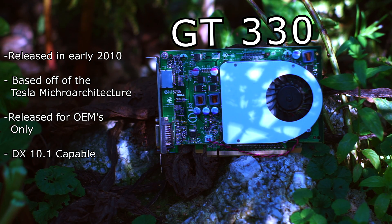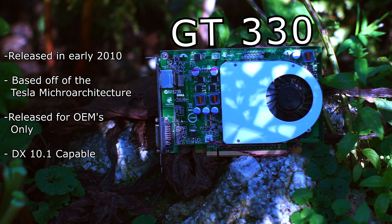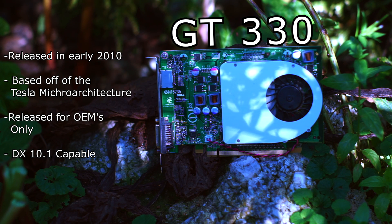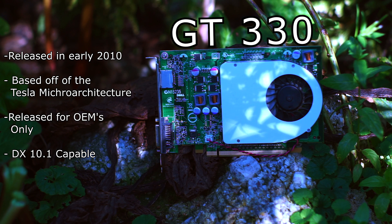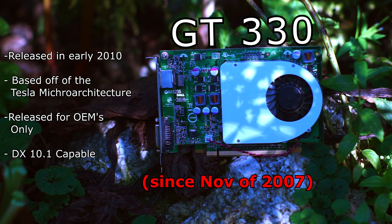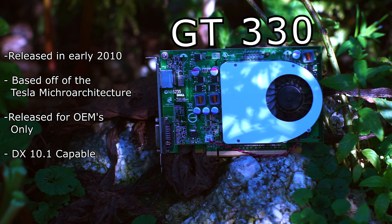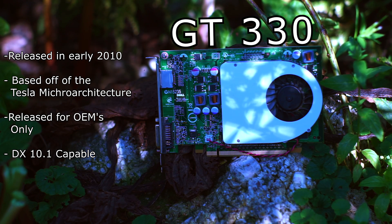The 300 series of cards are rather unique — not because they were OEM cards, as the NVIDIA 100 series is similar in that aspect. The reason they are unique is that they are the only lineup of desktop GPUs by NVIDIA to support up to, but not surpassing, DirectX 10.1. Most cards up to this point made by NVIDIA only supported DirectX 10, whereas ATI cards had almost always supported it and were now supporting DirectX 11. This is the oldest NVIDIA card that can technically play DirectX 10.1 titles like Overwatch, which we will be testing.